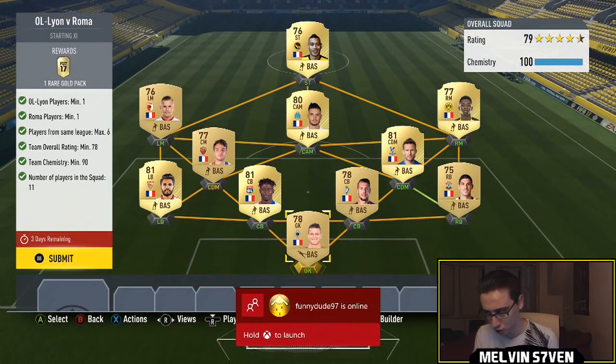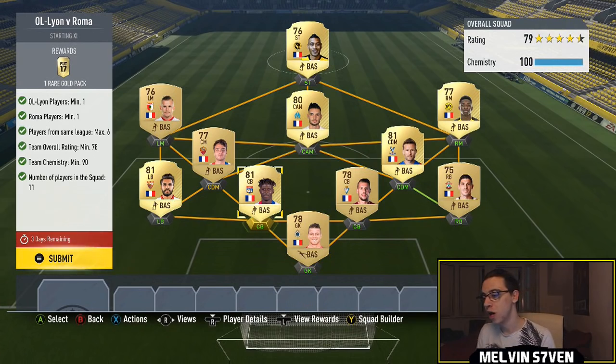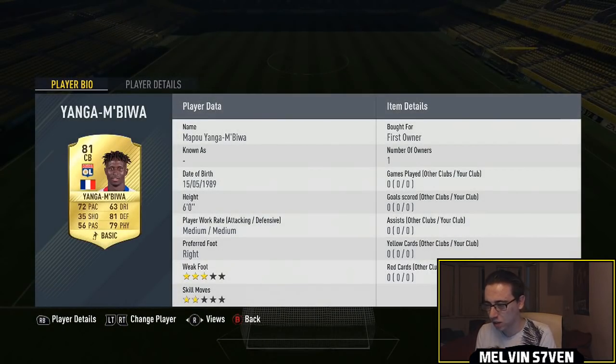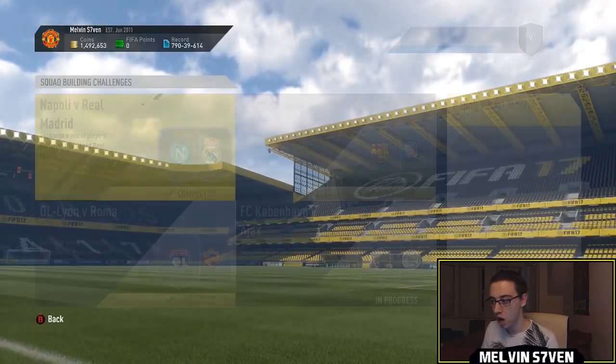The next one is Leon versus Roma. The only Roma player I've had to buy is this guy, who's 2.8k — the Higuain SBC cleaned my club out of Calcio A players, so that's why I had none. We've got Yanga and Biwa for the Leon players. It only has to be a 78 rated team, 90 chemistry, 6 max from the same league, so I've just built a French team and filled it with French players from my club. You get a 25k pack for this one.